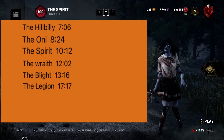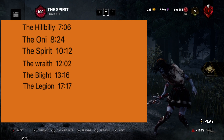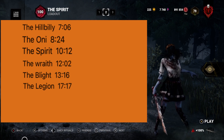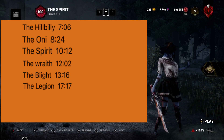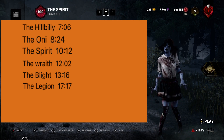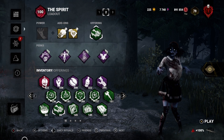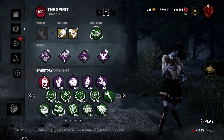So the fastest killer is Hillbilly — took him only 7 seconds. Second is Oni at 8 seconds. Third is Spirit at 10. Fourth is Wraith at 12 seconds. Fifth is Blight at 13 seconds. And sixth is Legion at 17 seconds. I did not expect Billy to be number one, but like I said, the result might shock you — and it definitely shocked me. Thank you guys very much for watching and I hope you enjoyed the video. I'll see you next time.